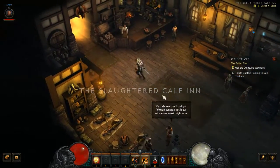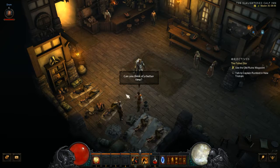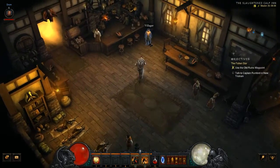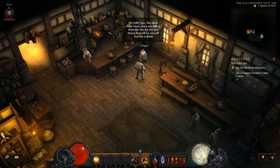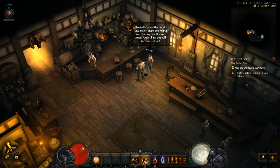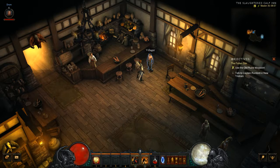I will talk to the blacksmith at some stage — later on. It's just I shouldn't have him unlocked yet, so I'll talk to him when I should. 'No one can get through — we're trapped. Trapped by the dead. How will we get more ale in here when we run dry? Has anyone considered that?' This man has priorities. 'The dead have risen, stars are falling from the sky — it's the end times. Still no one will buy me a drink.' Seems Rumford is still holding his own, even if he is just a farmer.